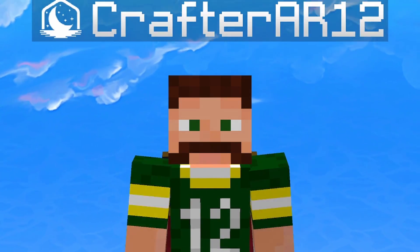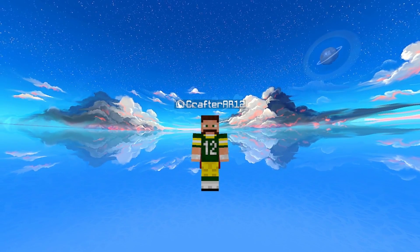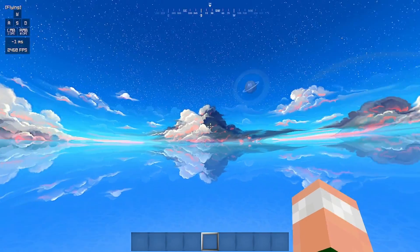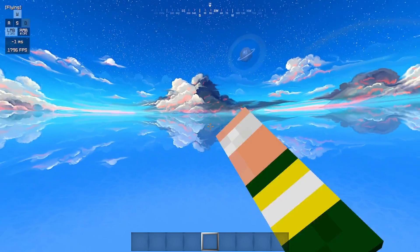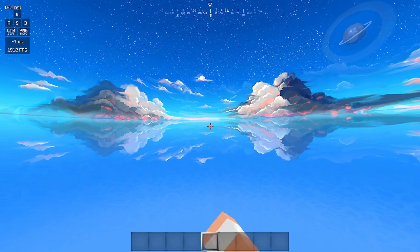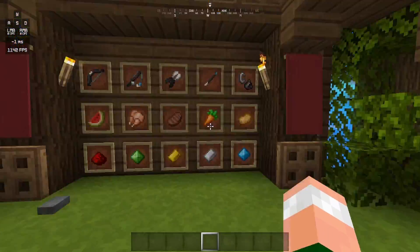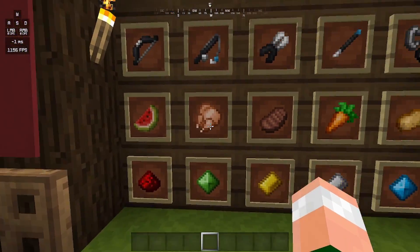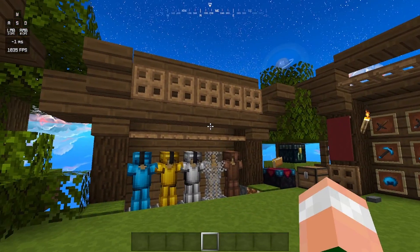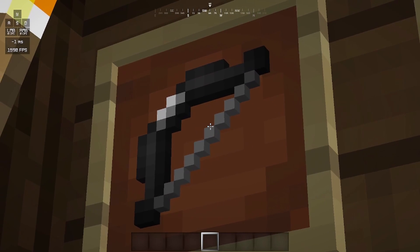We're loaded into the first texture pack. First thing I want to comment on is the sky — it's extremely sick, I really like it. I actually use this sky overlay quite a bit myself. Coming over to this area which has all the important Bedwars items: this is more of a survival Minecraft section. The food hasn't really changed, and redstone is not changed because it's not in Bedwars.